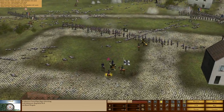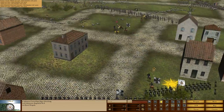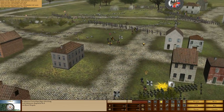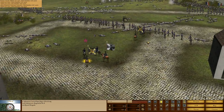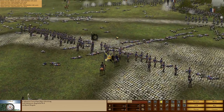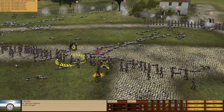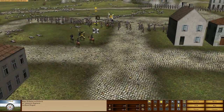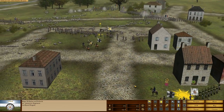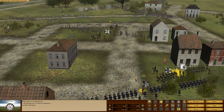We also still have some Prussians over here that are holding the line. Now, these are the guys that are actually holding the victory location. So if we can hold out until the end of the battle, I think this is going to be a victory. Unfortunately, this line is breaking little by little, and they're going to fall back now. Obviously, our general is in danger — we want to move him back too.